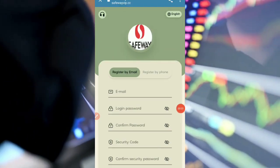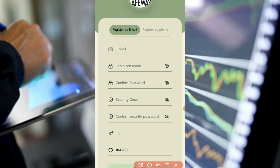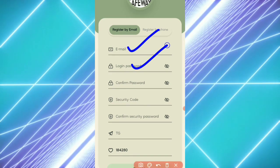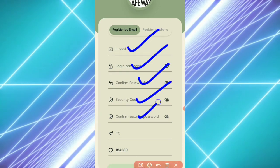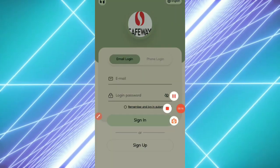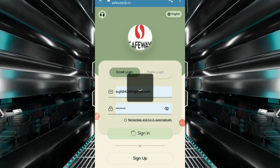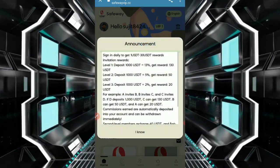Hi everyone, welcome back to another video. I'm going to show you Save Bay, which is a shopping mall app. First of all, you need to register with your email ID, login password, security password, confirm security password, Telegram invitation code, then tap on sign up. After sign up, tap on sign in.